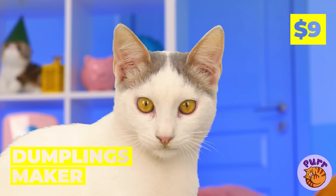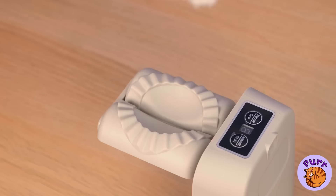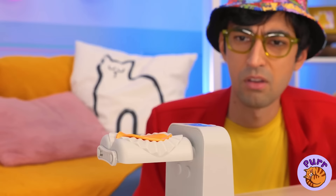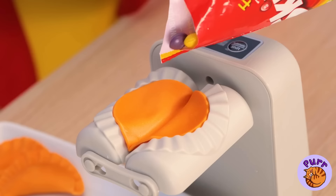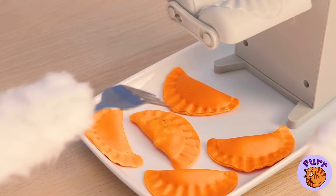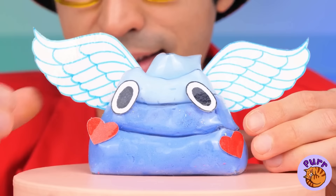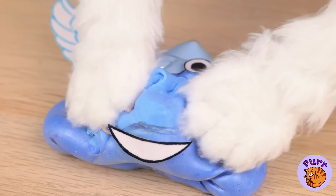You got a new dumpling maker! Knead the dough and don't forget your favorite filling. We can make as many as we want and even try out a few new flavors. He prefers sweet to savory. Just make sure you pick the right one. Now let's make Kitty a brand new friend — I think he'll be a good influence, unless Kitty gets to him first.